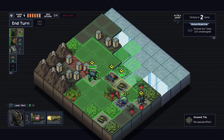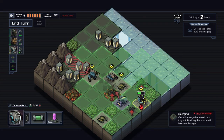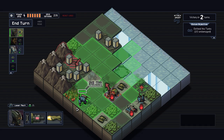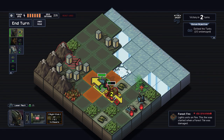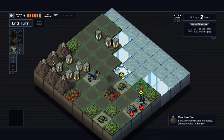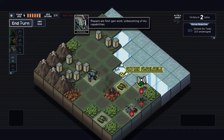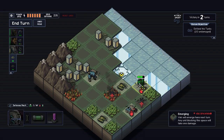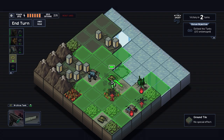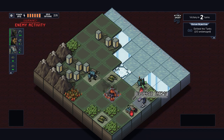That looks like the tanks are up now. It would require too much HP there. That would also end him on a really bad tile. But I can do this. We can just repair ourselves. I'll just go right here. That's his action now. This guy I didn't do anything with. I'm just gonna move him a little bit up here. We're just blocking everything.